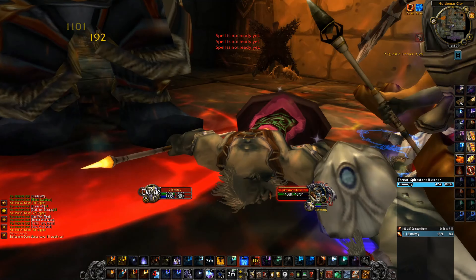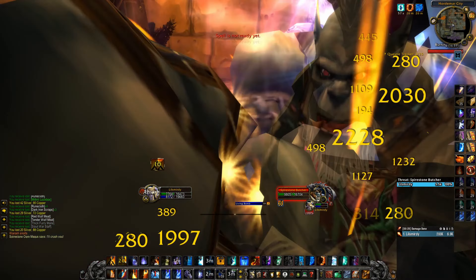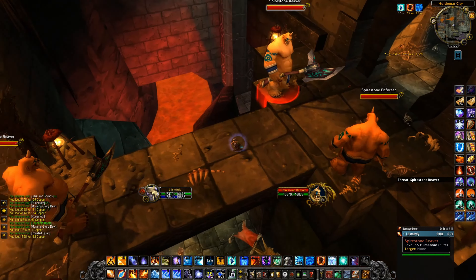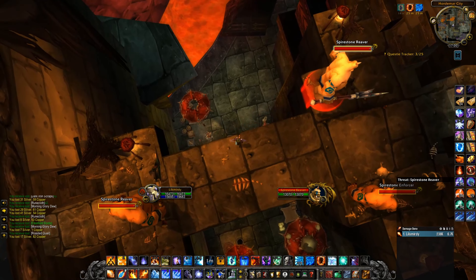Here you basically AoE them down. You can put Living Bomb on the boss so he keeps ticking with the AoE, then you finish them off. After that, you want to jump down.